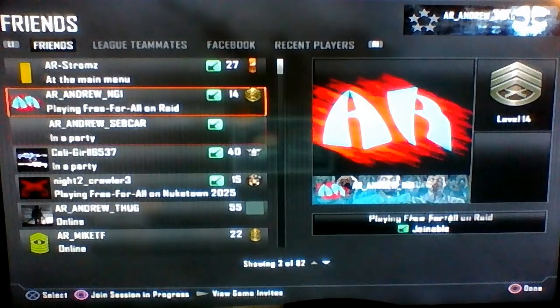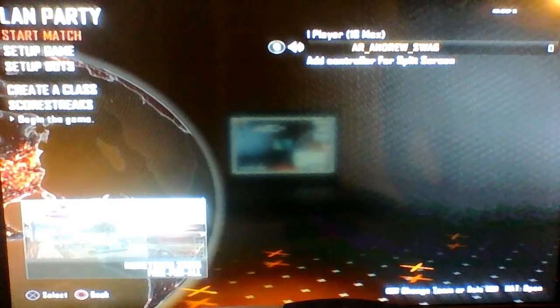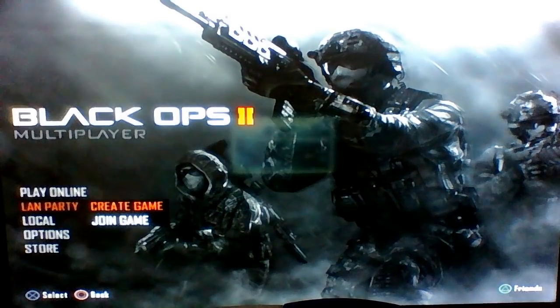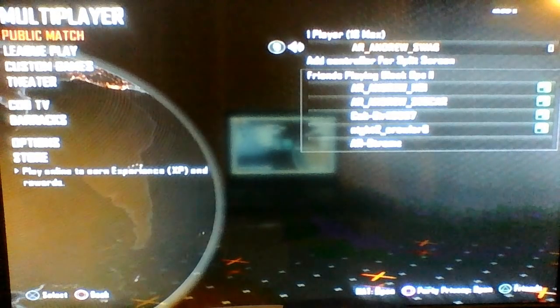Press Triangle, go down to the name, press Square, then slide it. Sometimes it won't work — it'll end out like this — that means you did it too late. Just keep doing it until it works. Sometimes it'll do that — just try again.